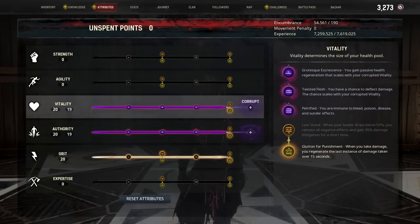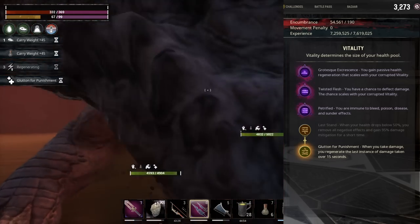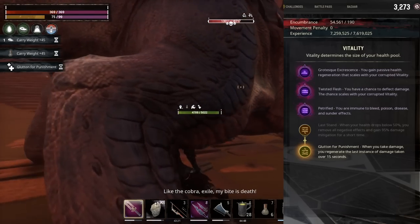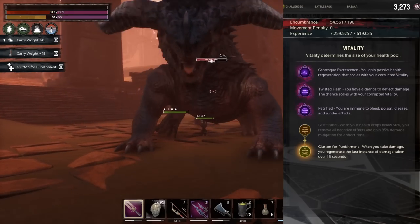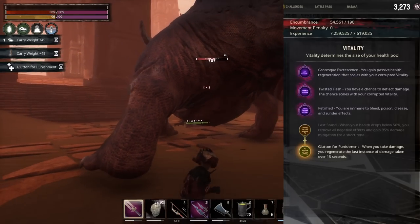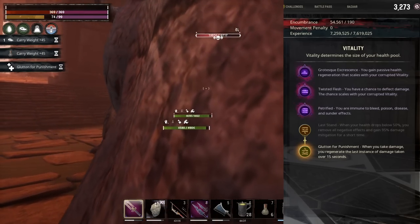For this build we have 20 in Vitality, 20 in Authority, and 20 in Grit. We also have Vitality and Authority corrupted at 19 each. Our first perk in Vitality is Grotesque, which gives us passive health regeneration. The passive health regeneration from Corrupted Vitality, as long as you have a good amount of corruption, is faster than normal health regeneration. The second perk is Twisted Flesh — you have a chance to deflect damage. This happens more often than I expected, but it is still random, so don't rely on it to save your life.